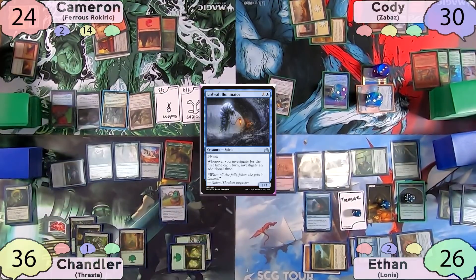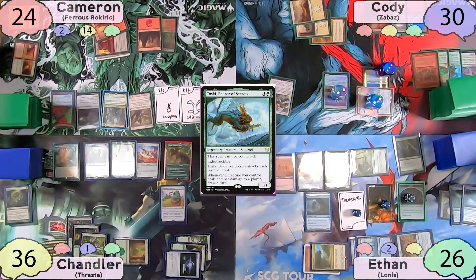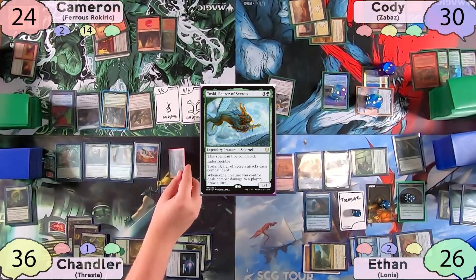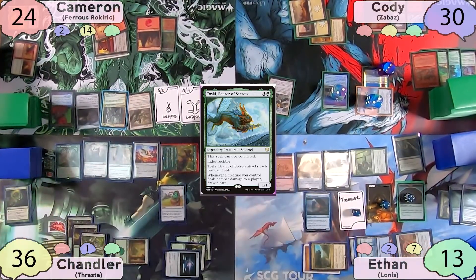On his turn, Chandler scries off the Bestiary, revealing a Toski, which he casts. He draws a card off Beast Whisperer and pays one to draw off the Bestiary. He moves to combat, and Cody tells Chandler if no creatures swing at him, he won't kill Toski with the Jitte this turn. Chandler swings Thrasta and Gargaroth at Ethan. Ethan doesn't block, and Chandler draws three cards — two off Toski and one off Gargaroth's attack trigger.